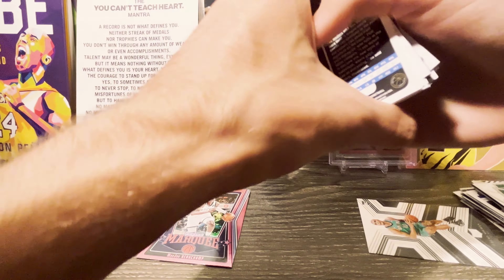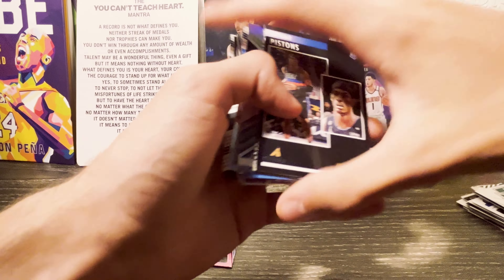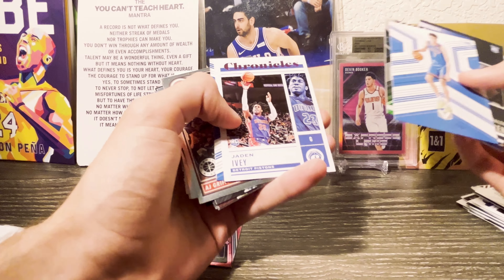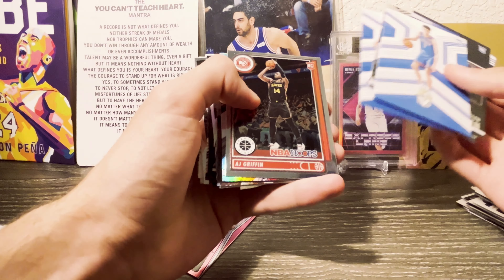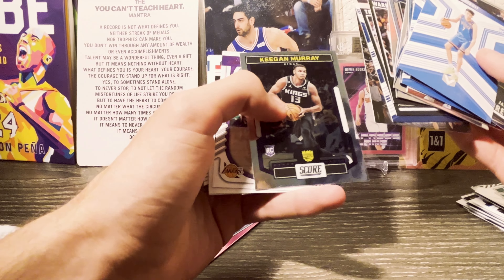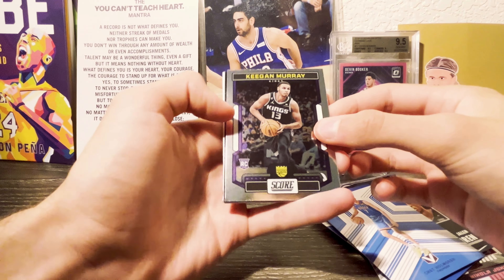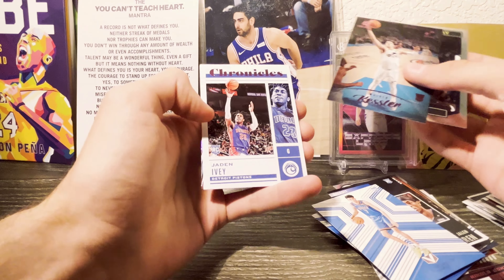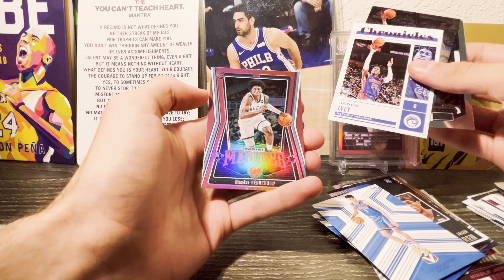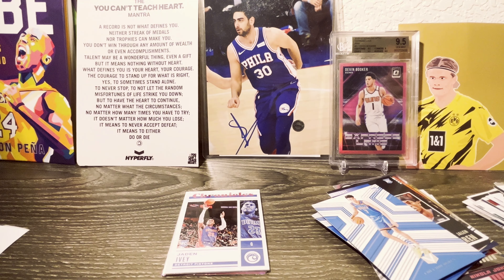Let me do a quick recap. Going through the big name rookies: Duren, Ivy, Sohan, Chet, Ivy pink, Griffin, Sharp, Kessler pink, Jokic pink. The big cards from this box are the Keegan Murray Score card, Walker Kessler pink Luminance, Jaden Ivy pink Chronicles, and the Marjan Bochamp pink from Marquee — not a bad box. With Chronicles, since you're getting a lot of these rookies worth about a dollar each, you'd probably make your money back selling them, but you really are looking for those big hits.